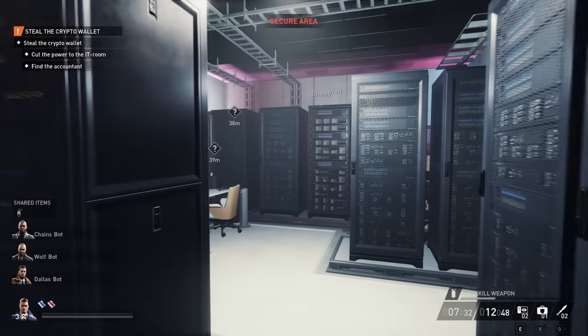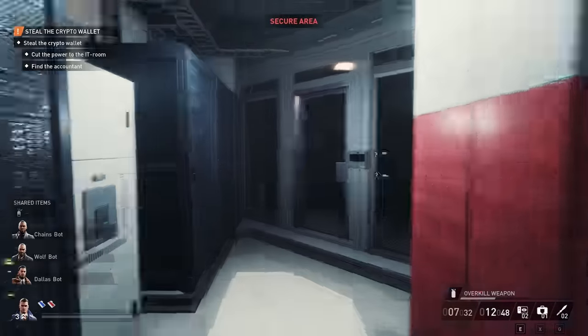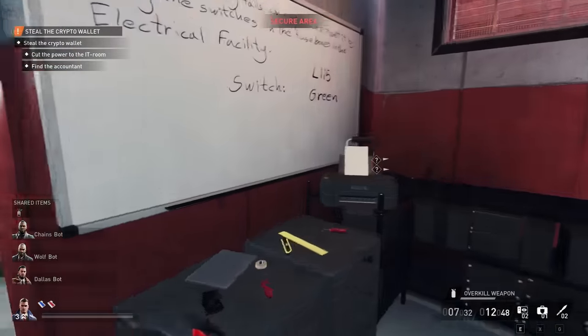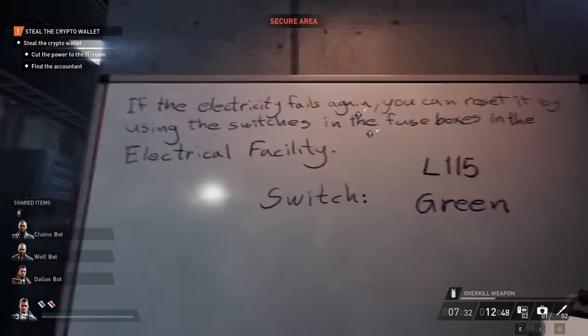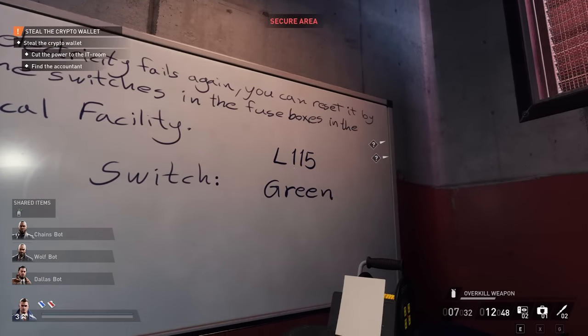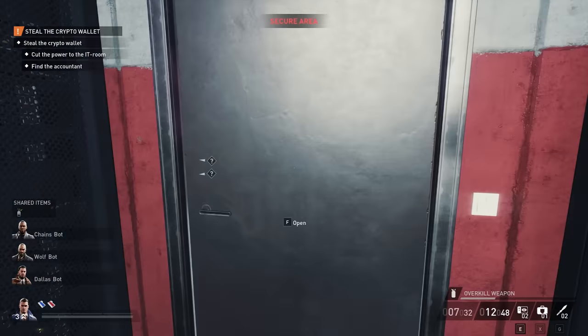At this point we can put our mask on and use the accountant to get through the biometric scanner, or we can flip switches in a certain room. Pay attention to what's on the whiteboard — it says L115 green. I'll show you where this is.